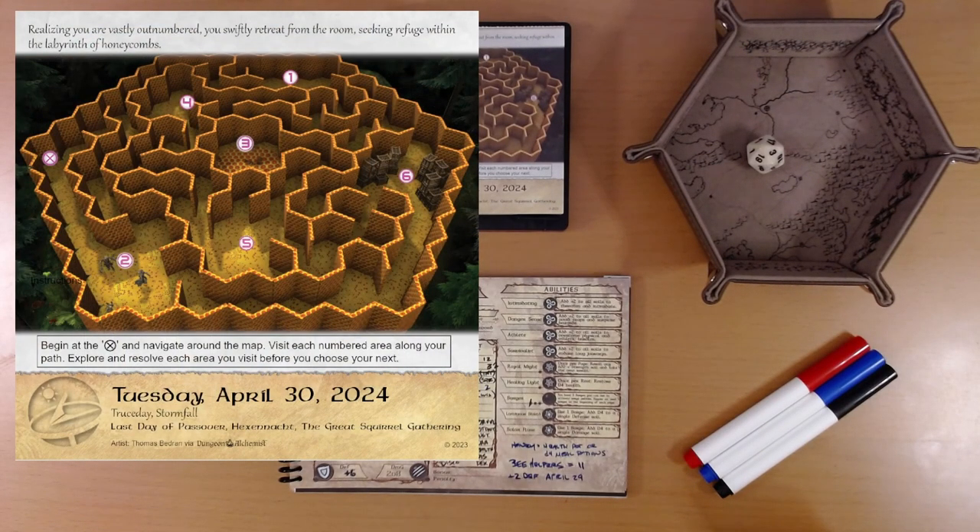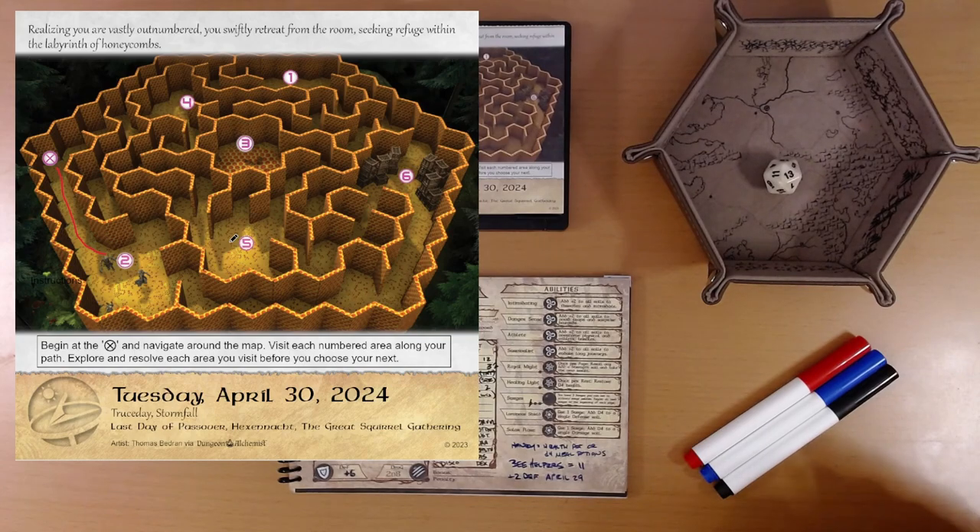Realizing you are vastly outnumbered, you swiftly retreat from the room, seeking refuge within the labyrinth of honeycombs. Begin at the X on the western wall and navigate around the map. Visit each numbered area along your path. We're at X, so we'll head to area 2 — there's some people down here, maybe they're friendly. You encounter a group of gang members hunting for you, but they haven't noticed you yet. Engage in a stealthy takedown — roll d20 plus attack. 13 plus an attack of 5 is 18 — the best result. Your stealthy approach is flawless; you take down the gang members one by one without alerting the others. You search their bodies and find one amber.